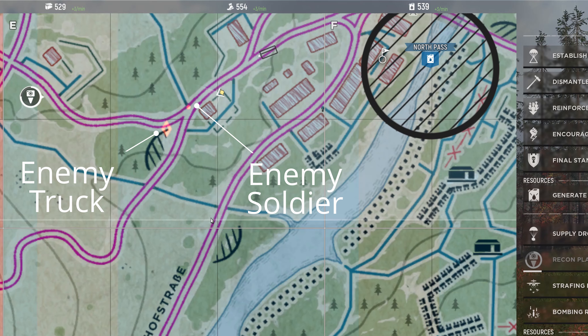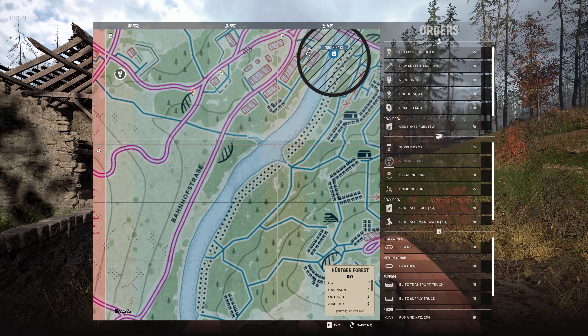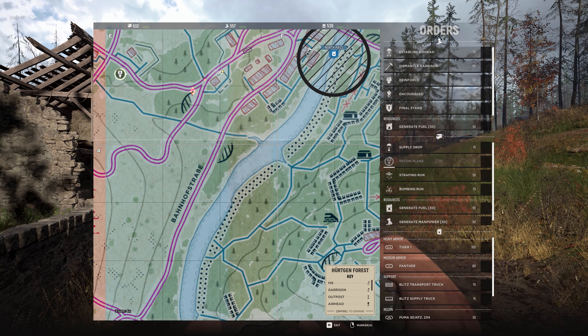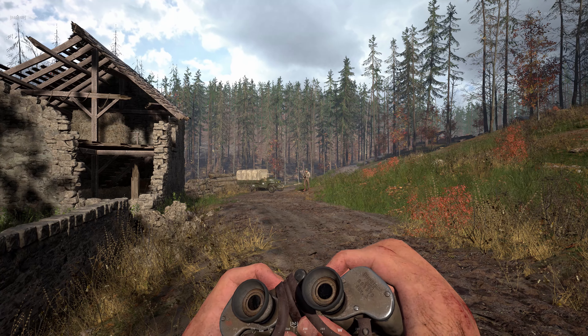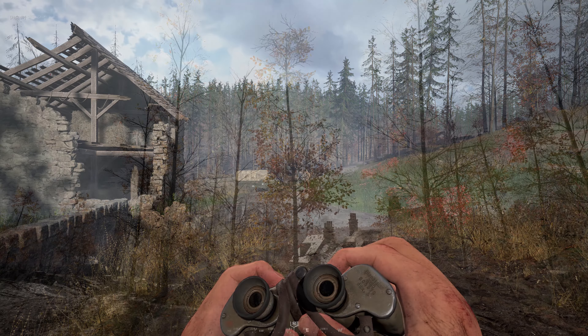While recon planes will detect enemy trucks, armor, and soldiers, they do not detect enemy structures such as nodes, garrisons, OPs, repair stations, or other defensive structures. Additionally, it's usually good practice to not bunch up too much on the battlefield, as this can make enemy strafing runs, bombing runs, artillery, and high explosive rounds more effective.